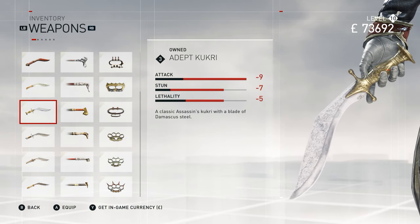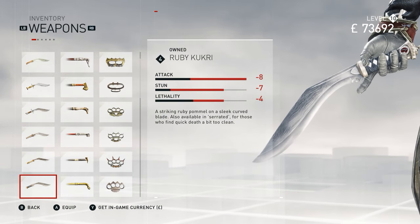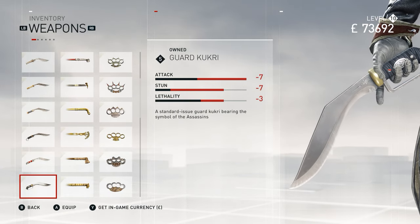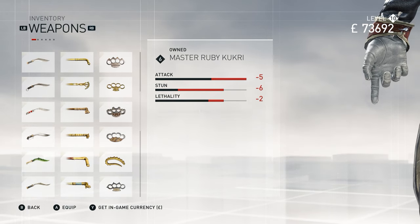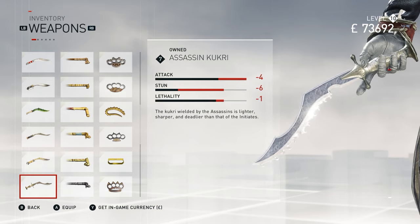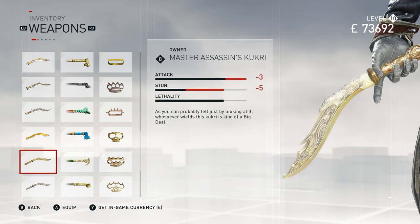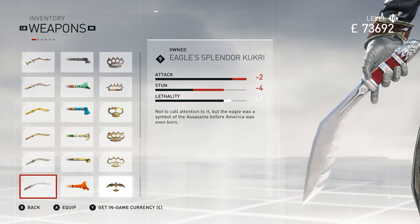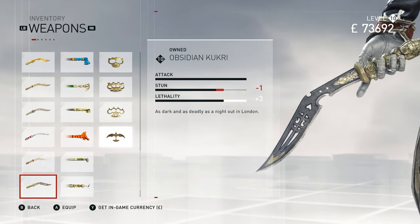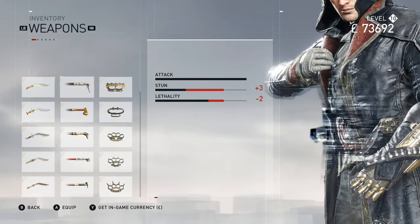Starting off with kukris: the Vorpal Kukri, Ivory Kukri, Adept Kukri, Ceremonial Golden Ruby Kukri, Iron Kukri, Assassin Kukri level 7, Ancient Gold Blessing, Master Assassin's Kukri, Série de Death Equals Splendor, Legendary Assassin Kukri — which would usually be the top — but now there is the Obsidian Kukri, which I believe is the best weapon in the game purely in terms of stats.